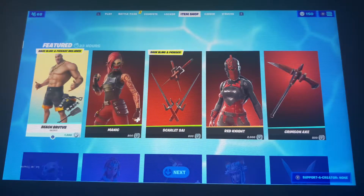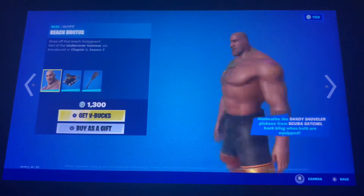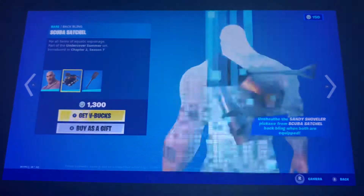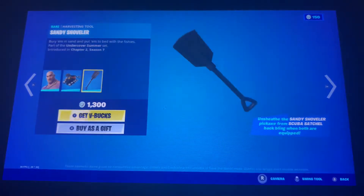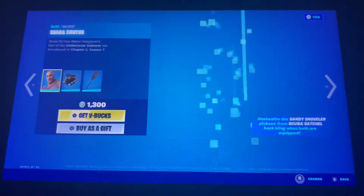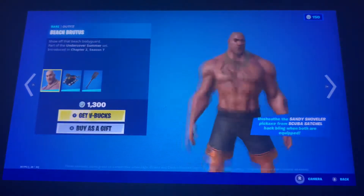What is up guys, ProGamerLime here back again with another item shop video. We got the Beach Brutus in the item shop — big boy Brutus with the back bling Scuba Satchel and the Sandy Shoveler. Pretty cool skin.